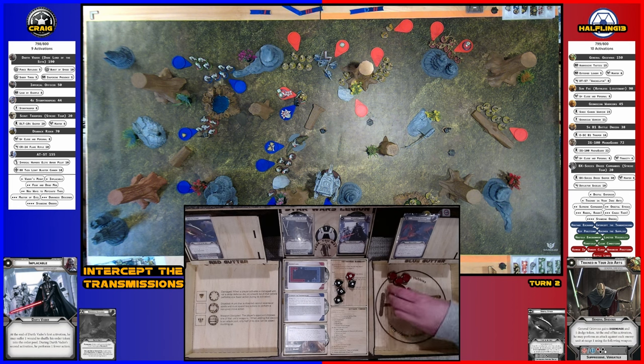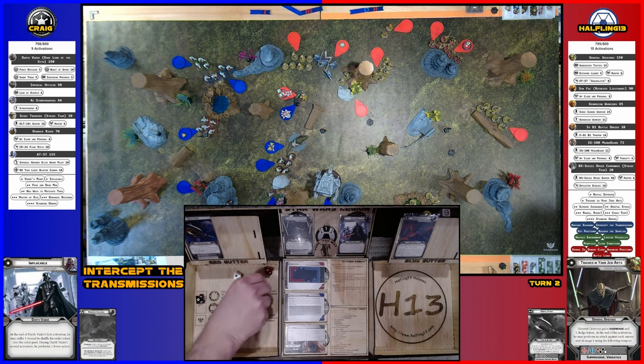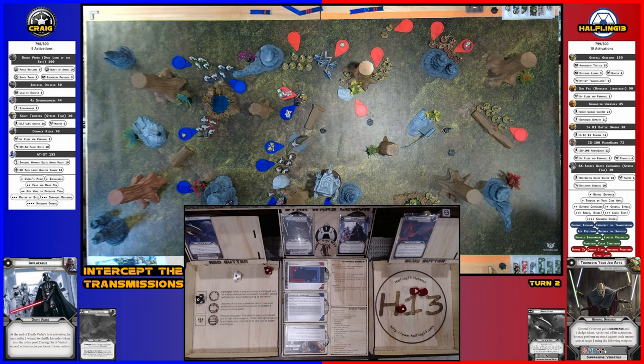Second lightsaber attack as a bonus action — at the end of the attack, rolling a red, two black, and a white versus everybody within range one. Going after Vader first, scoring three hits — two more wounds. Vader is now at seven wounds total and about to die. Grievous also has Hunter so he has an aim token.